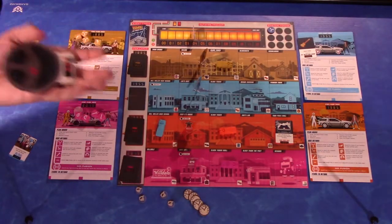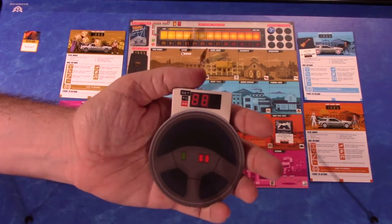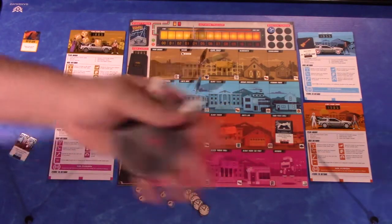This is the first player marker — it's a DeLorean steering wheel. I thought that was pretty cool.